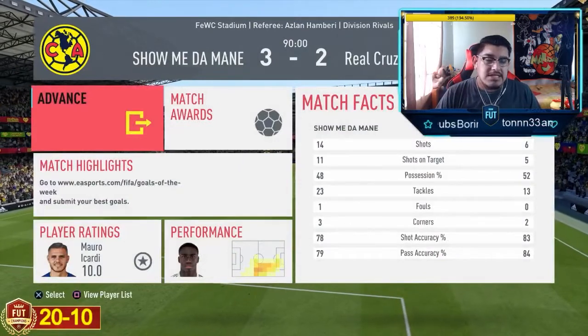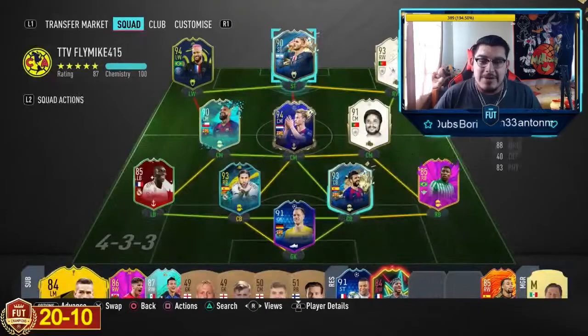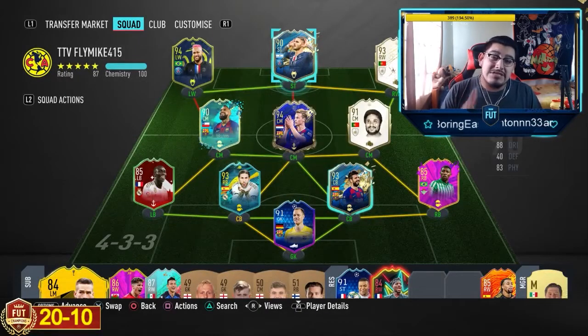Before game two, I'm looking over his stats and a Hunter might be a bit of overkill for this card. You could probably get away with an Engine to improve his passing and dribbling — his passing definitely needs some work. Game two will be in a 4-3-2-2 with him up top. Let's see how that works.